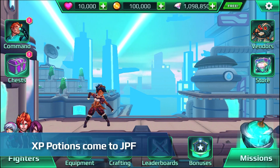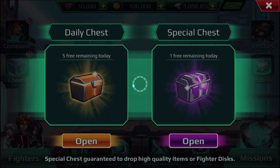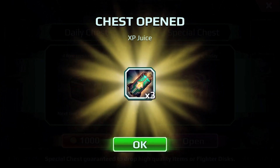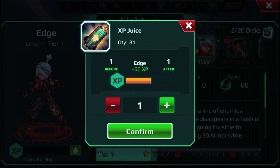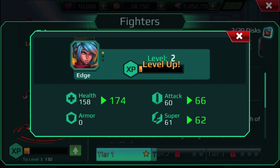We've been listening to your feedback about how difficult it is to level up after you first unlock a character. So we've added a consumable item called XP potions that players can use to grant bonus XP to their fighters. This will help you get your newly unlocked fighters caught up to your main roster. XP potions drop from daily missions, chests, leaderboard rewards, daily login rewards, and are also now sold by vendors.